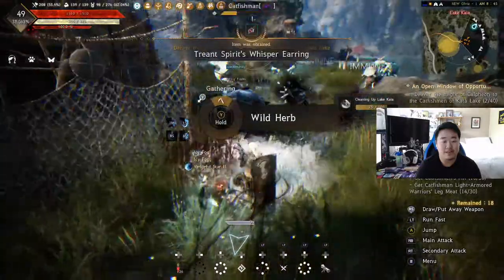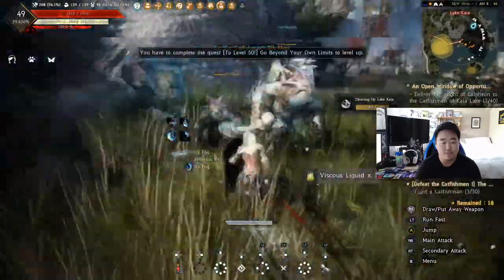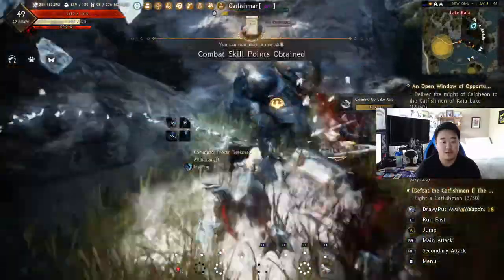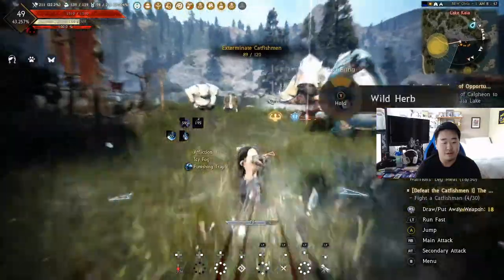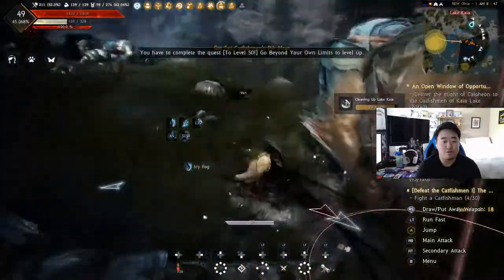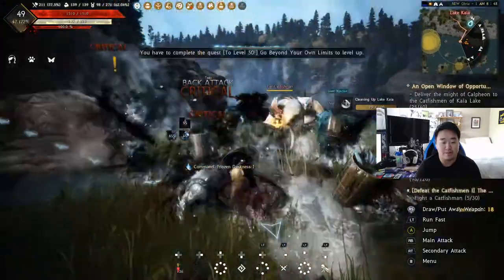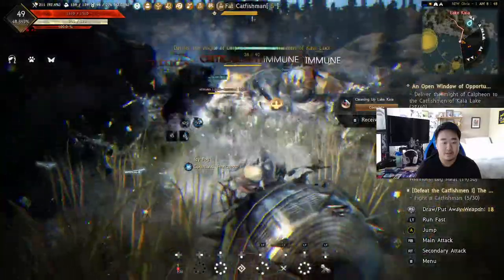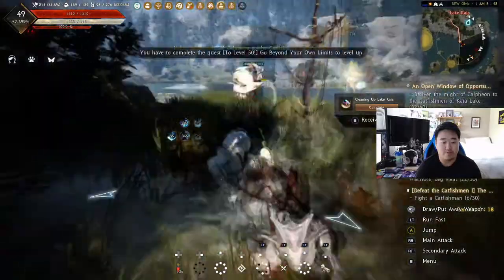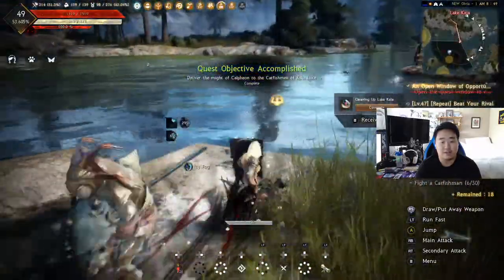Maybe as I get later on and I find some new spots my opinion will change, but I just really think it's a good spot. There's good mob density, you can go mob to mob fairly easily, there's nothing too overwhelming here. It's kind of laid out decently - if you want to do a circle, I end up doing this kind of awkward strip route. You don't have to come down this strip but there's a decent amount of enemies down here, that's why I do end up doing it. Overall you can just run that circle - there's just a ton of enemies down here and that's what I like.